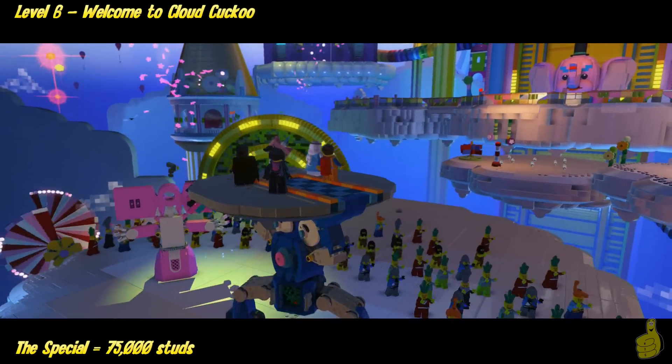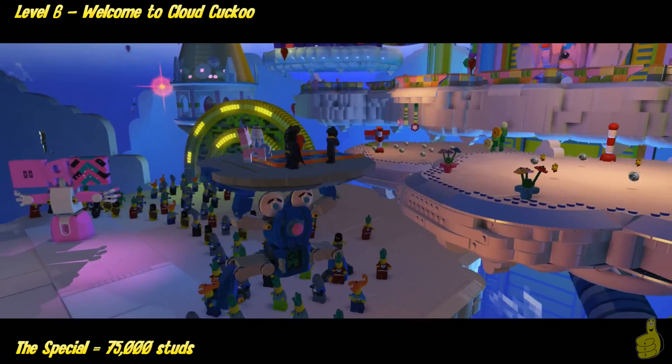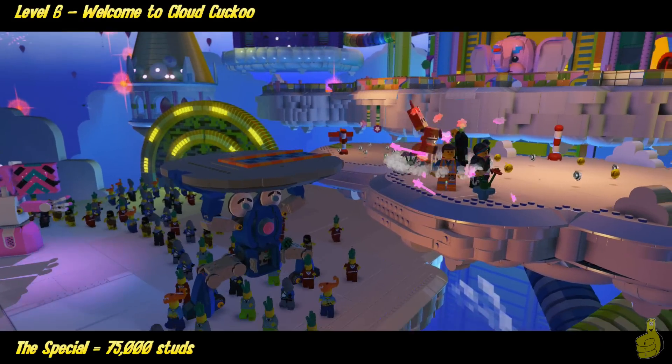Once you get it all built, you can walk up top and the robot will walk around and take you to the next level.